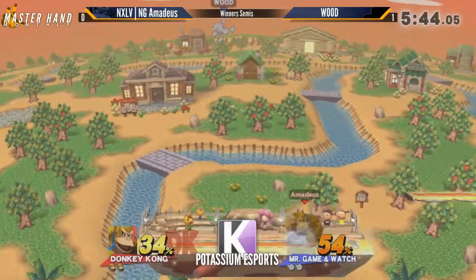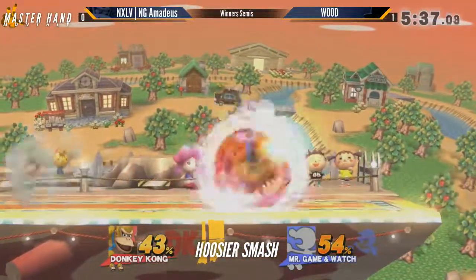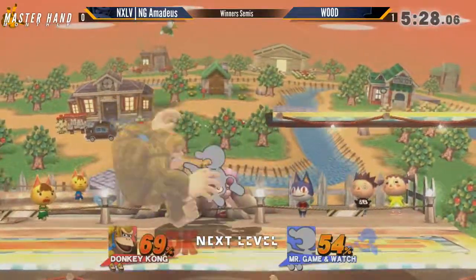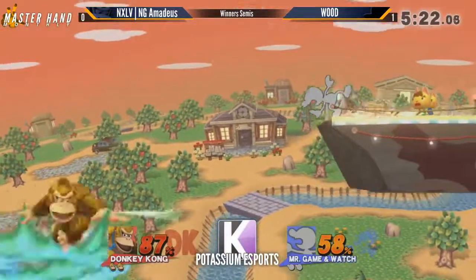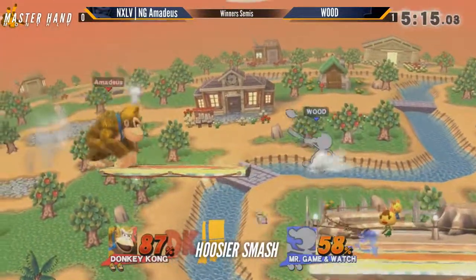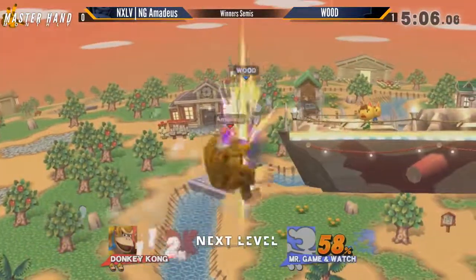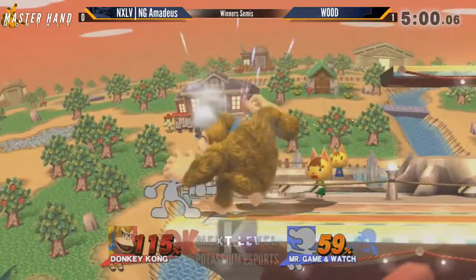Amadeus not looking too shook from the last game. He's coming out here swinging with all these up airs, grabbing the wrong direction though, trying to find that grab, can't quite get it — definitely meant to pivot grab. That was a gutsy attempt at that forward air spike, I respect it. After dying so early off the stage last game you would think he'd be more hesitant — definitely not. Amadeus is really struggling to land between the up airs coming from Wood and just how hard it is to land as Donkey Kong. Wood is doing a really good job keeping him off the ground.